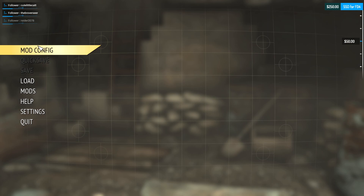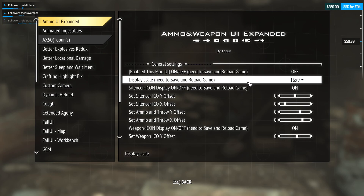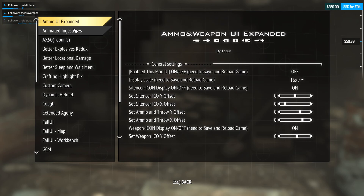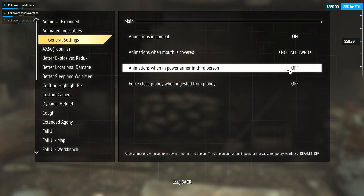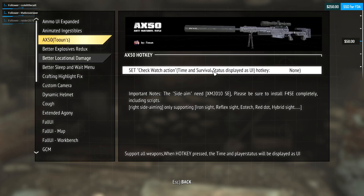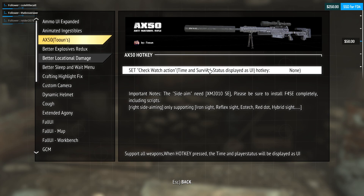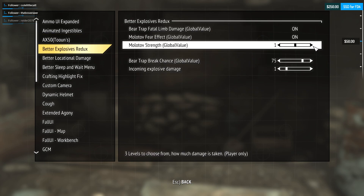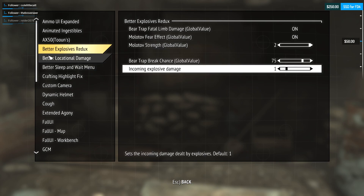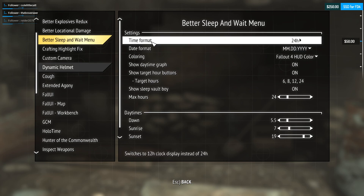Let's get to doing the settings and mod config — the fun part. Ammo UI — I don't need most of it, the only reason I have it is for the night vision animation and ingestibles in combat, but it's covered.